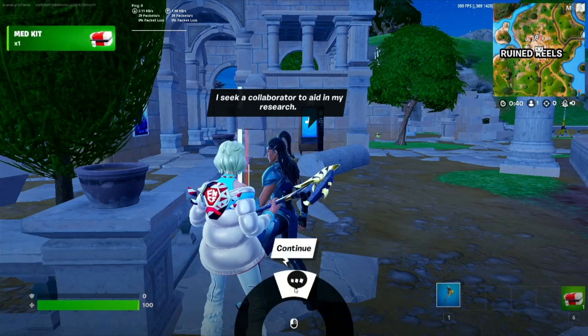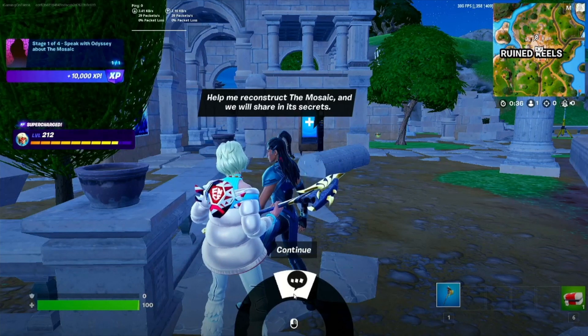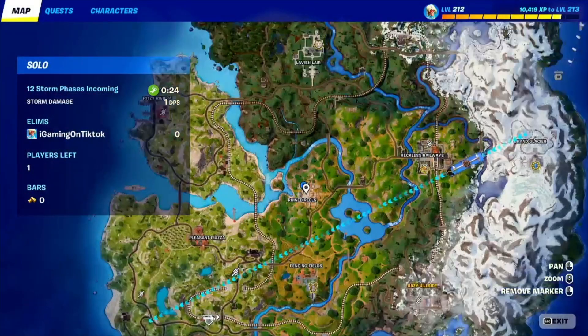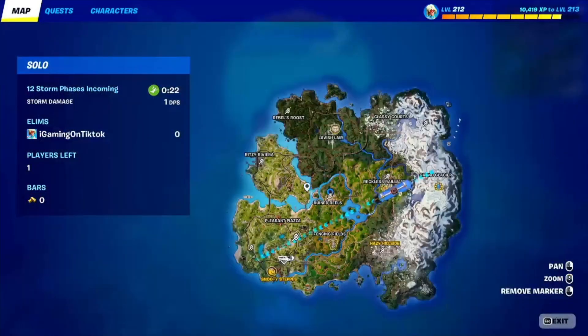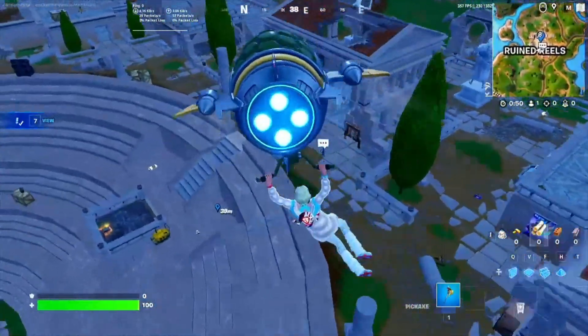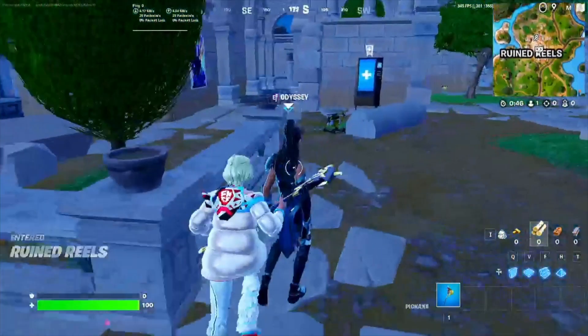Let me show you how to complete all the Mosaic Snapshot quests for day one. First, we got the Speak with Odyssey about the Mosaic. This one is on the center of the map over here. As you can see, there is this Ruined Reels location. You need to go there and then talk to Odyssey. You can find Odyssey in the middle of the map and you can go and talk to them.